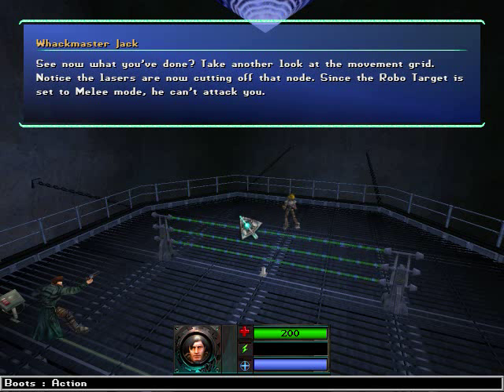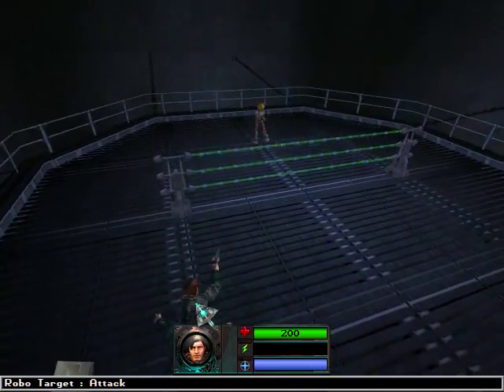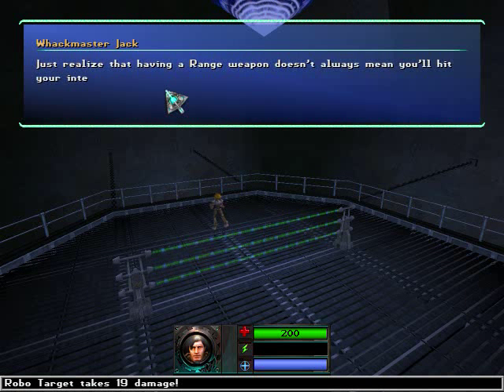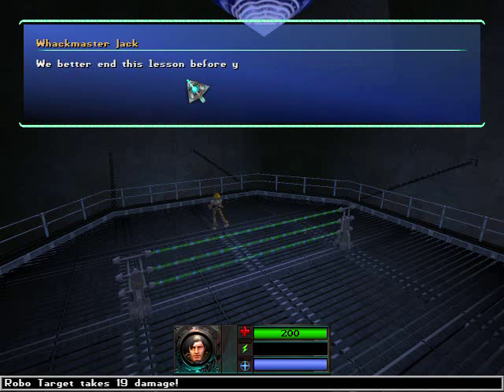See what you've done? Take another look at the movement grid. Notice the lasers are now cutting off that node. Since the robo-target is set to melee mode, he can't attack you. Take this opportunity to show him bedlam with your ranged weapon. You're making progress, squab. Just realize that having a ranged weapon doesn't always mean you'll hit your intended target. Line of sight can come into play during battle as well. For example, if someone stands directly between you and the enemy, chances are you won't target them and vice versa.